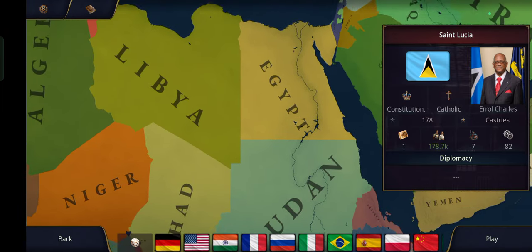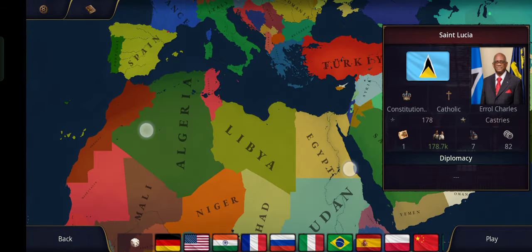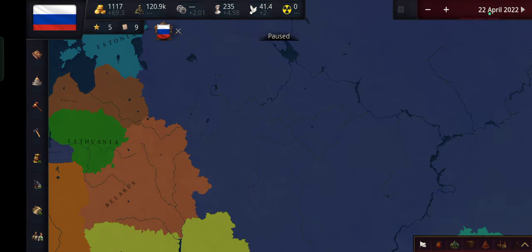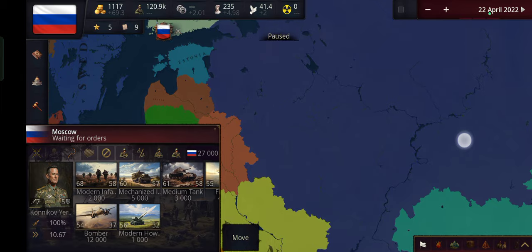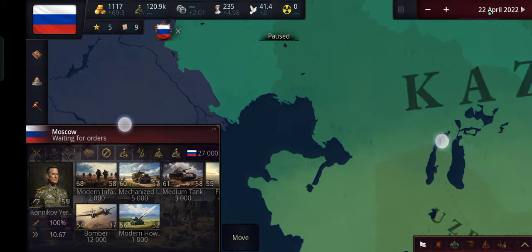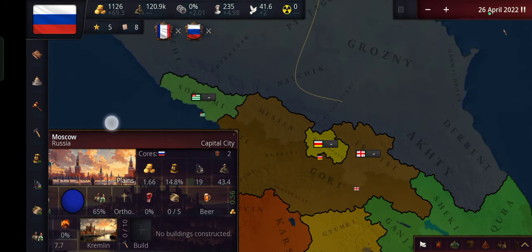I'm really not sure who to play as. I'm probably going to lose very easily, so I guess I'll just play with probably the second most powerful nation in the game. Let's try to rebuild the Soviet Union without losing everything. So let's send our army to go for South Ossetia and start the game.